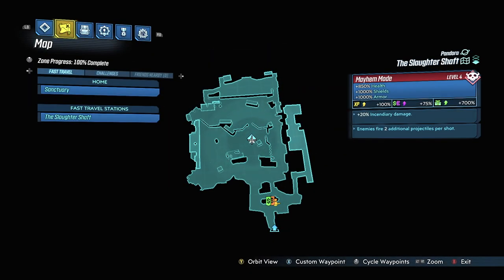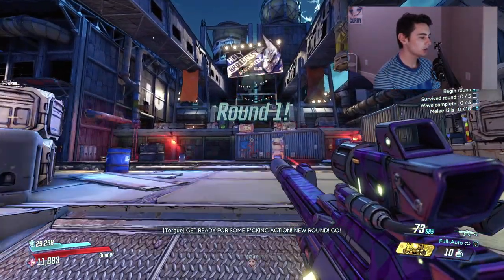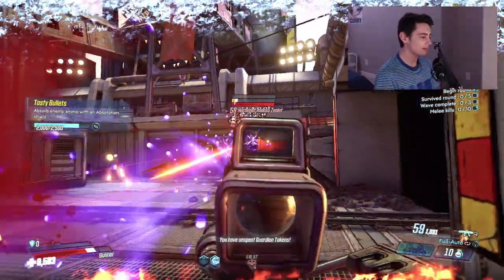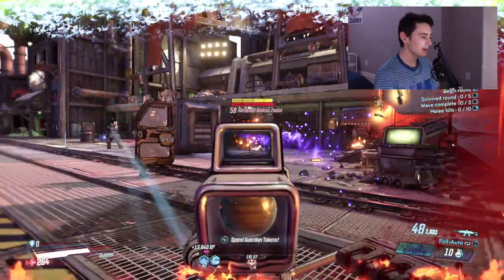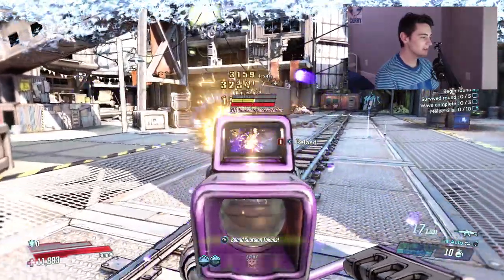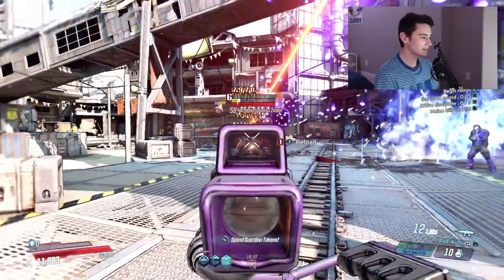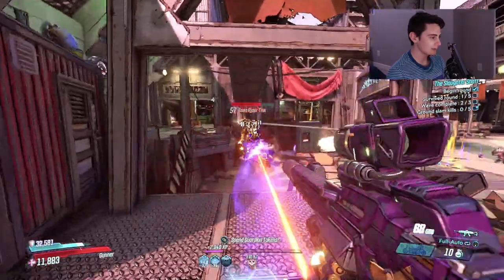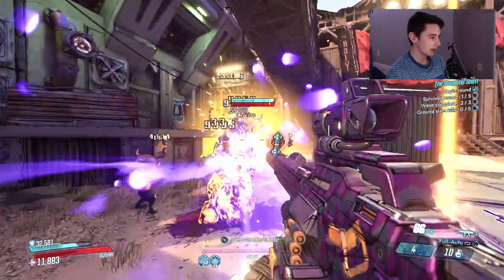Let's put it into action. I'm in Mayhem 4 — the modifiers are pretty much normal. Let's hop into the Slaughter Shaft and show you guys some damage. Look at that — you can already tell I'm literally not having to reload at all. My magazine size is staying in roughly the same area, especially when I score critical hits. I'm regening my health just by shooting bullets because of the Sapper class mod.